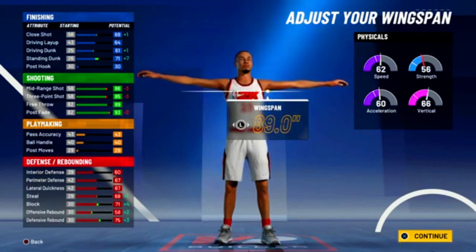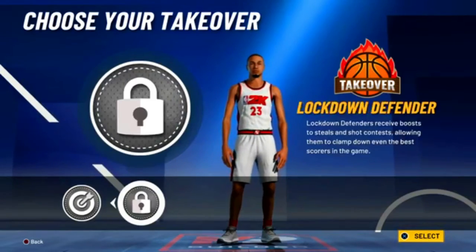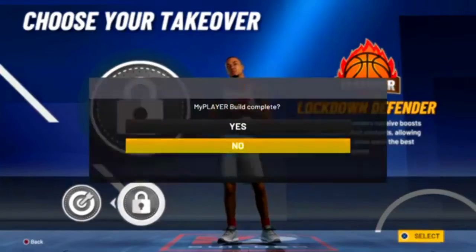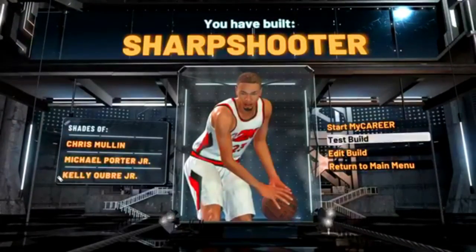You've got 30 shooting badges so you should be straight. I would go with lock take — you can run spot up if you want — but I'm gonna go with lock take.